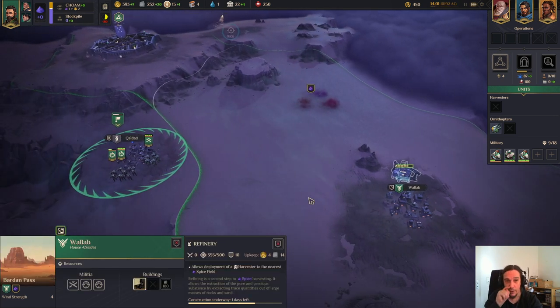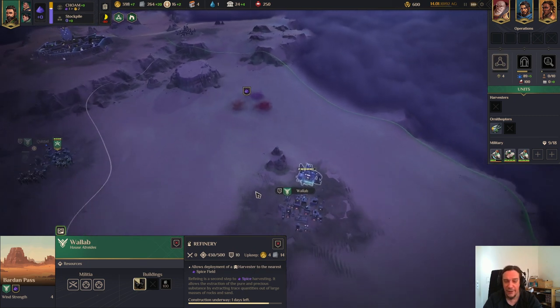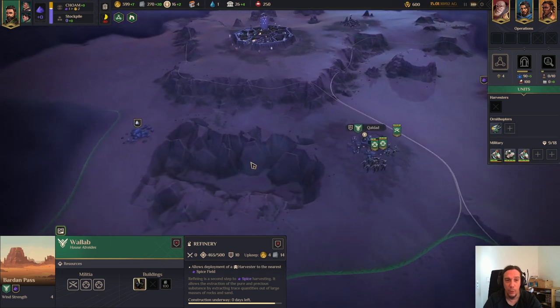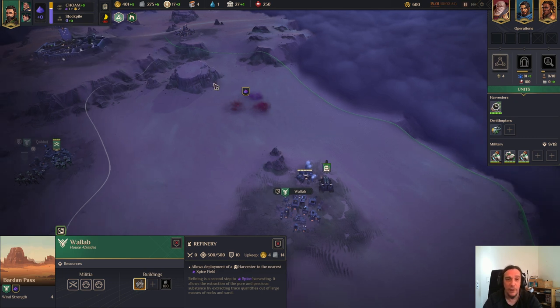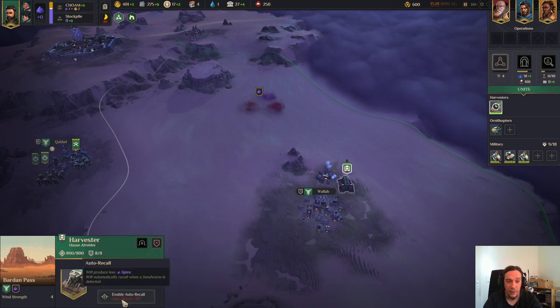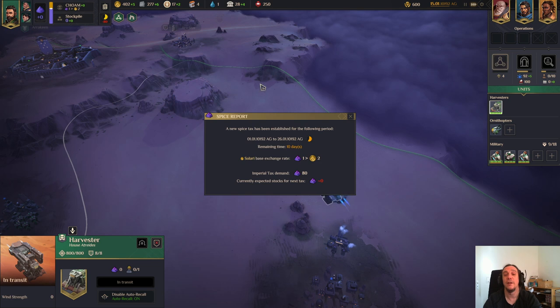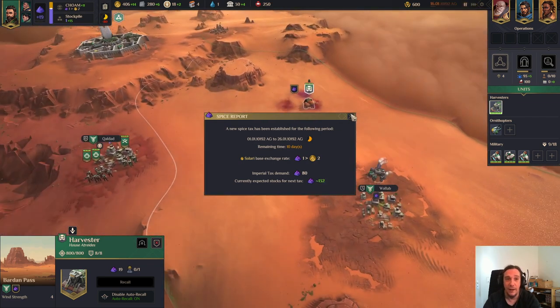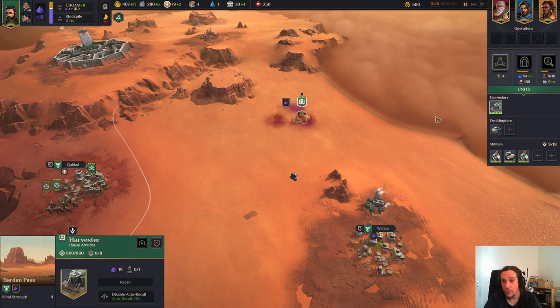Now we see that there's a refinery being built. As soon as that thing's ready we can finally harvest spice. This is extremely important to get going as quickly as possible because this is one of your main sources of Solari income, and the emperor will be truly angry if you don't manage to fill your supplies. With the construction of a refinery comes the harvester. Enable auto-recall - this must be on at all times - and after that you just click the deploy button. This is extremely important because the harvester's sound and noise will attract worms. You need to get him back and redeploy him afterwards whenever a sandworm triggers the auto-recall.